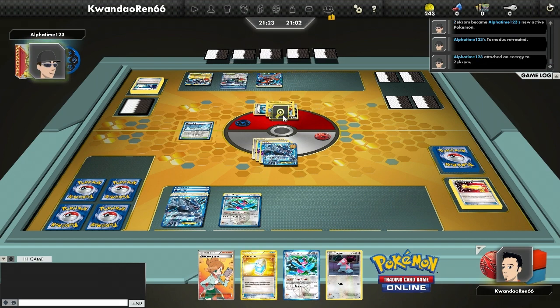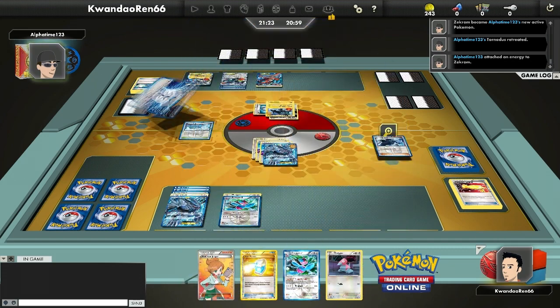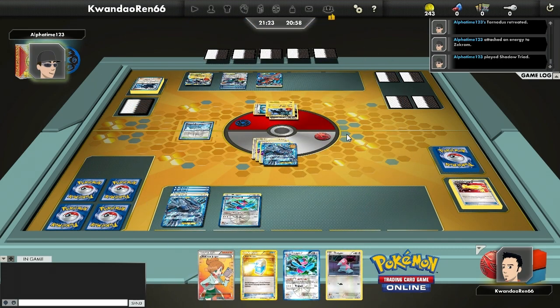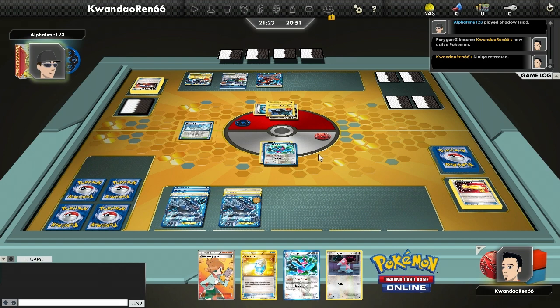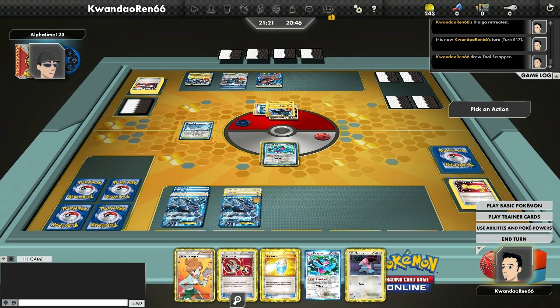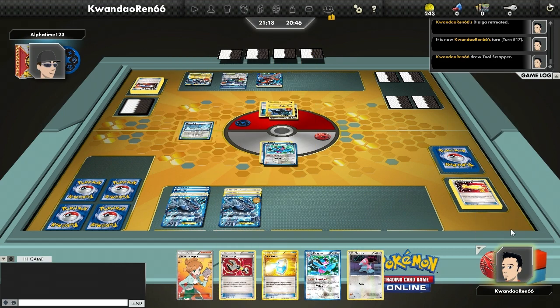It turns out he doesn't attack yet — probably because he doesn't have a DCE. He randomly puts a DCE on Tornadus. I don't know if that was a mistake or if he just really wants to stack as many Plasma Energies as possible on it. Tornadus is quickly becoming a threat, but then he puts Porygon-Z in the active position, which is fine by me — it only has a one-retreat cost.